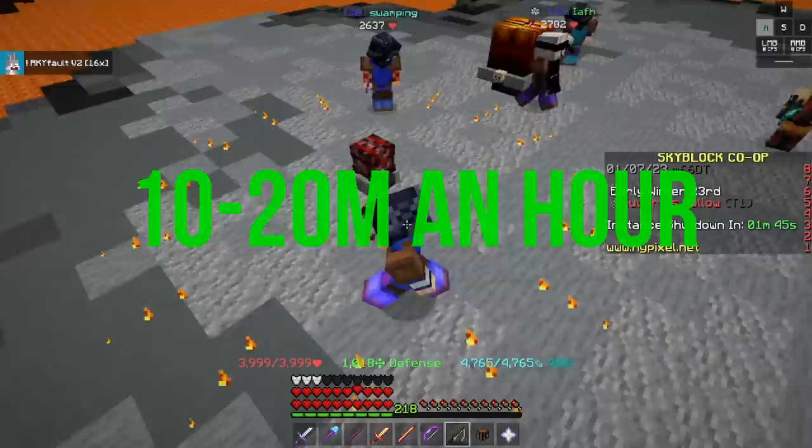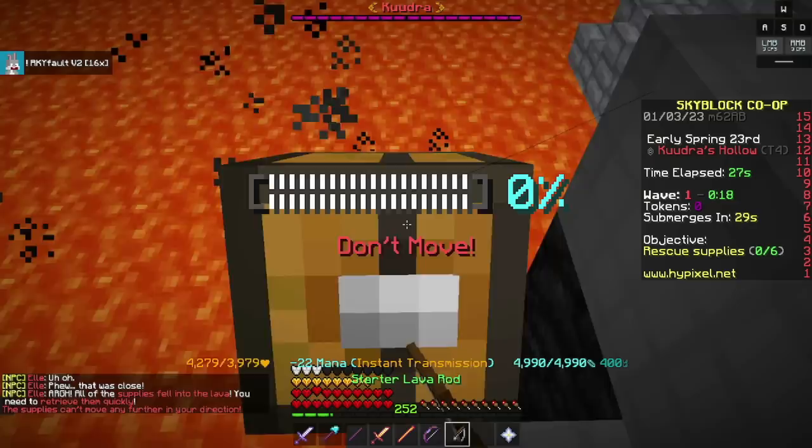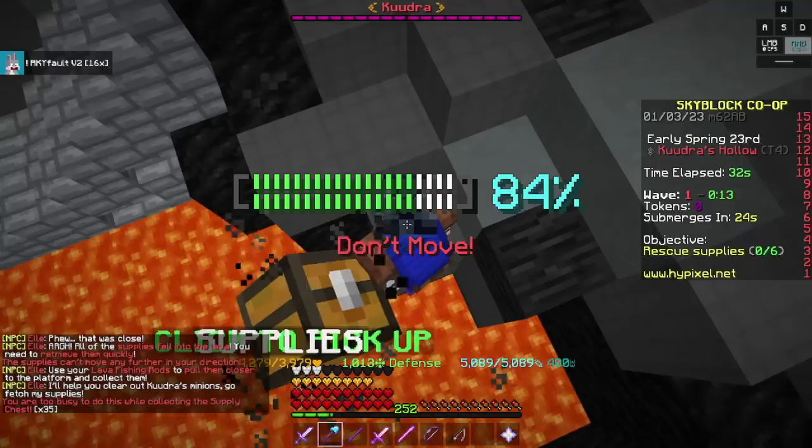Now for Tier 2. Tier 2 has the exact same gear requirements as Tier 1; however, Hype is becoming more necessary — this is the last floor you could potentially do without a Hyperion. Fire Veil is also highly recommended for some extra damage.